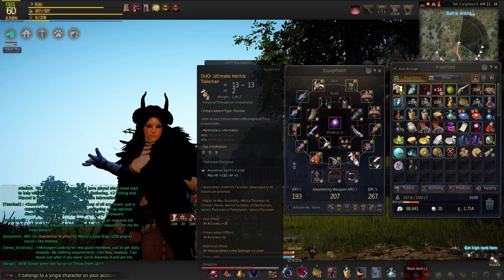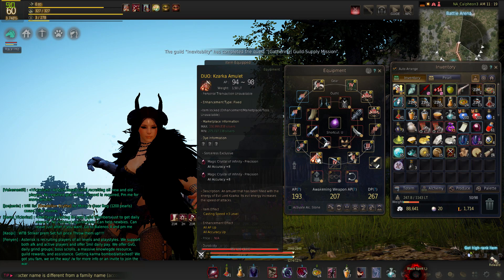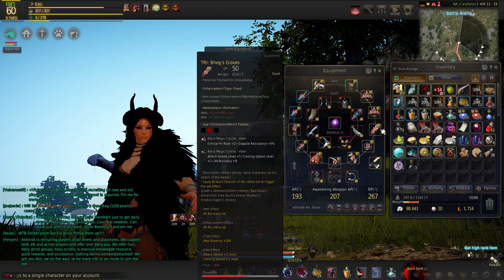It was surprising to the point that I sold it and bought this thing here. I'm still enchanting — I'm trying to get it to Tri. My Kazarka is back down to Duo because I failed on the Tri. That's fine though — things happen and that's part of the game. RNG. You fail, you pick right up and you keep going.